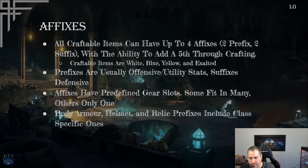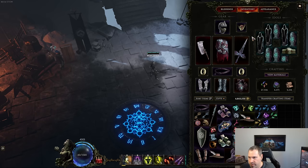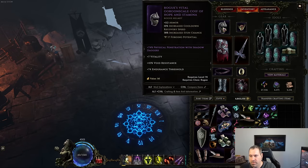Affixes have predefined gear slots — some fit many item types, others only one. For example, physical penetration with shadow daggers can only go on body armor and helmets — not rings, amulets, or boots. However, void resistance can go on everything except weapons. So some affixes have broad usage while others are very specific, meaning you'll hunt them on very particular item slots with little flexibility.